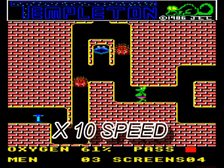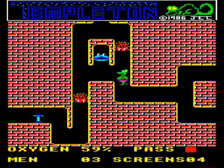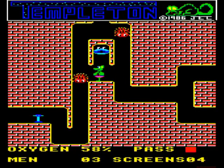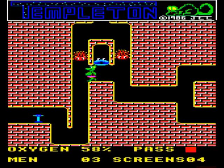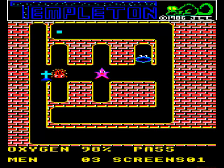On one screen, for example, you have to wait over four minutes for three nasties to hit a magic formation whereby you can safely pass. And get any move just one pixel wrong and it's curtains for you.